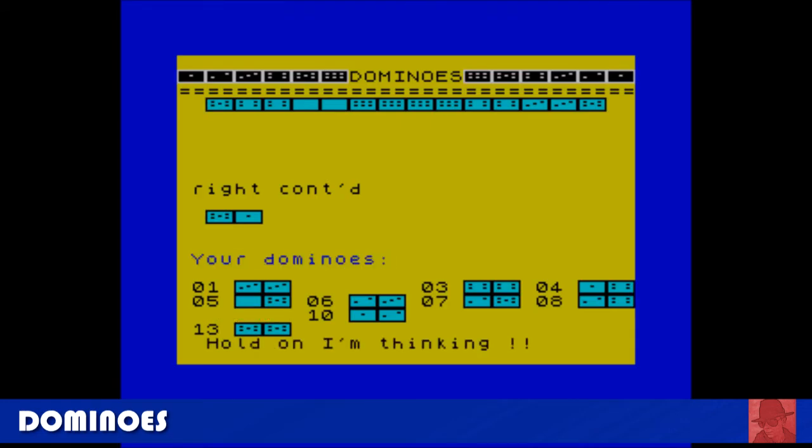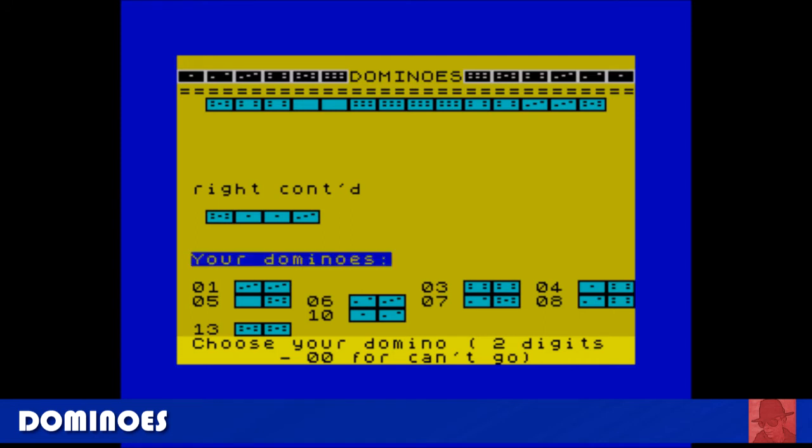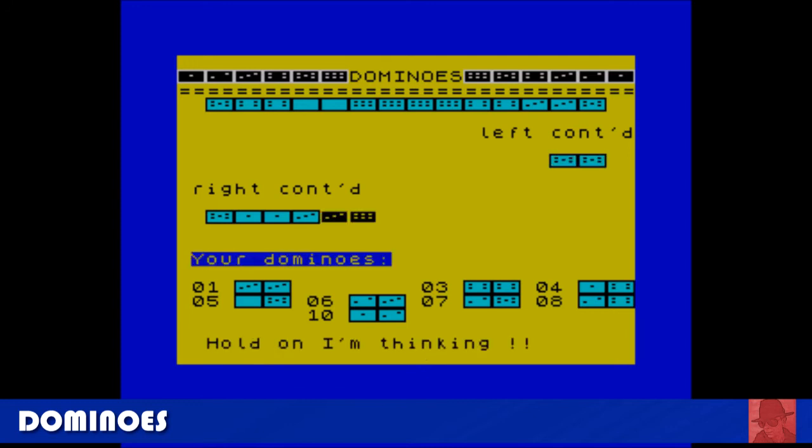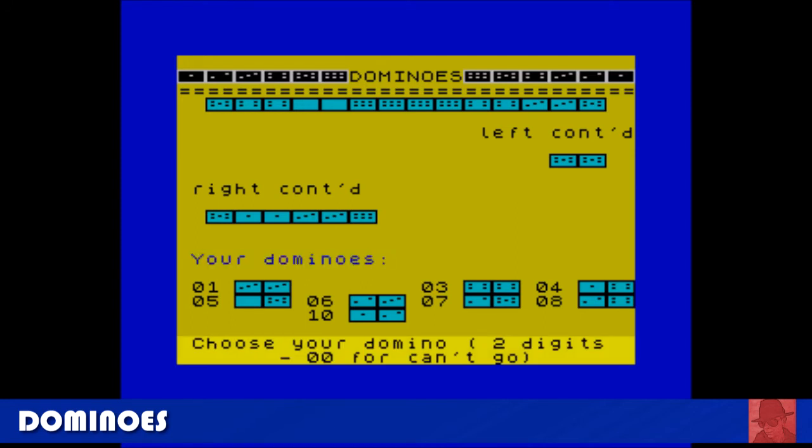Dominoes — taking things back to basics. You know how dominoes work: you're handed out a load of two-numbered pieces and must get them out as quickly as possible. There are a few dominoes games on the ZX Spectrum but this is the best one. It's not the most exciting of games and on the commentary I did struggle to make it exciting. A lot of board games covered in this 50-game block — and dominoes as well.